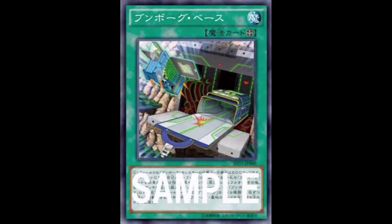Third effect: you can banish nine Despot cards with different names from your side of the field and/or graveyard — except Despot Base — to shuffle all cards from your opponent's hand, field, and graveyard back into their deck. That's power, but that is a lot of setup. You need Despot 1 through 8 and the synchro monster — all nine. Keep in mind Despot 5, 6, 7, and 8 are pendulums.